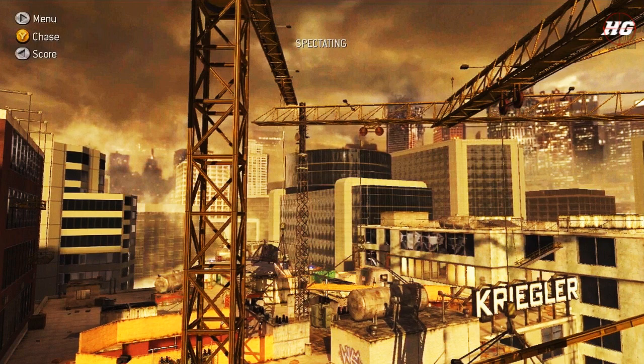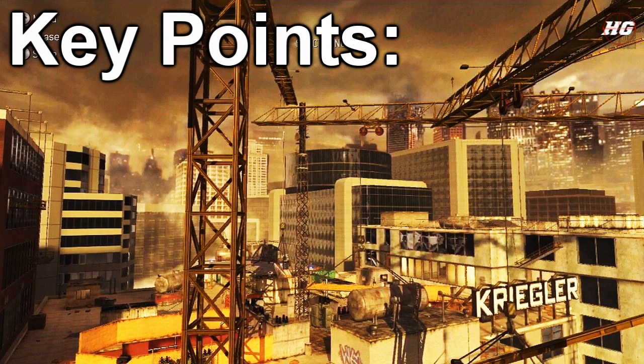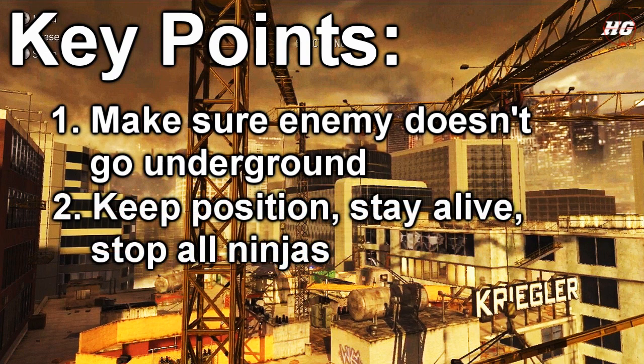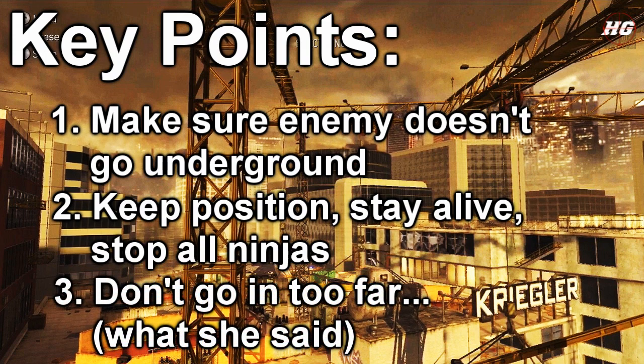That's really all there is to the High Rise spawn trap. It's simple but extremely effective — we've kept teams in the spawn trap for three to four minutes with half our team going 45 and 3. If you can get the other team into the spawn trap, you're pretty much guaranteed a good game. The key points: number one, watch that underground because their first reaction will be to run underground. Number two, maintain your positions and make sure no one sneaks out. Number three, do not go in the windows or they'll spawn behind you, kill most of you, and take your objective.